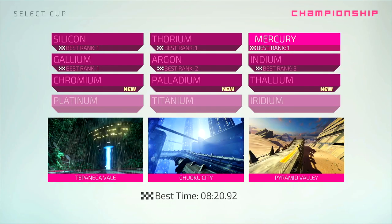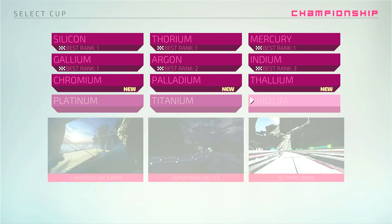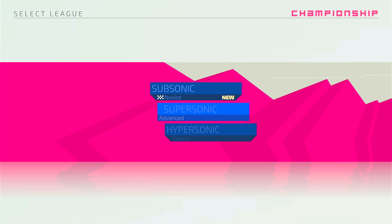The game contains all the tracks from the previous Wii U game, plus six new original tracks, and another six which were added as free DLC after launch, bringing the total number of tracks to 36, which can be raced in three different classes, each increasing in speed and difficulty.